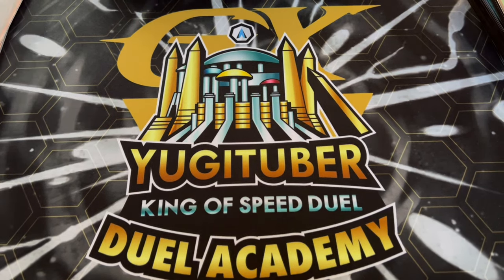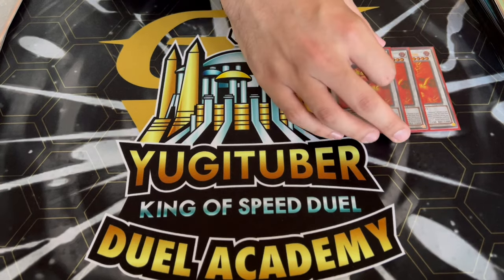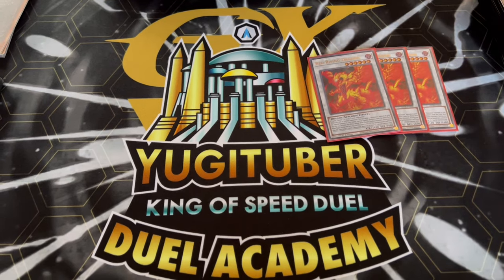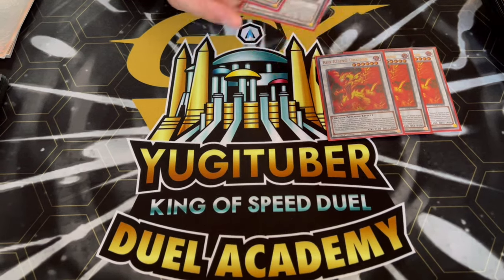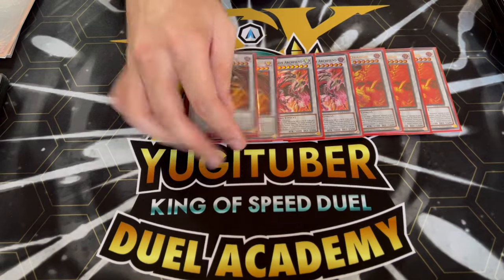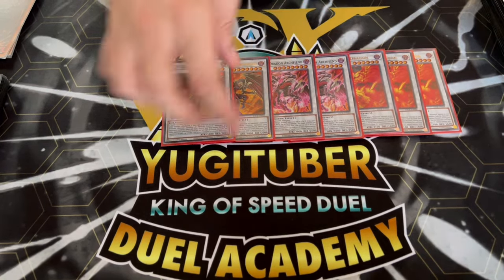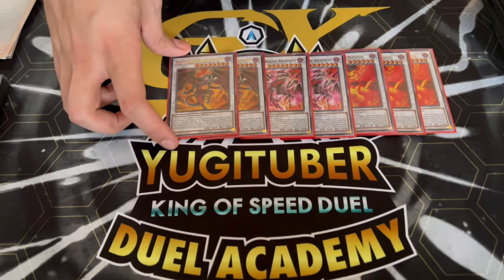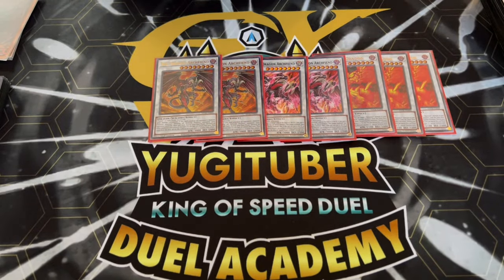Moving on to the extra deck — it's pretty standard. There's not a lot you can actually play here because the pool of RDA cards is very small. You want to play three Red Rising Dragon — very important, it's not a hard once-per-turn and it gets all your combos started. Two Scarred Red as well as two regular RDA. I like playing two and two; you don't want awkward situations where you want to go into the second one and can't. The second copy is really good for the mid to late game.